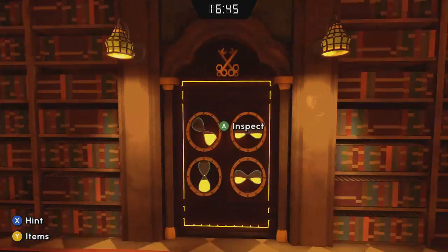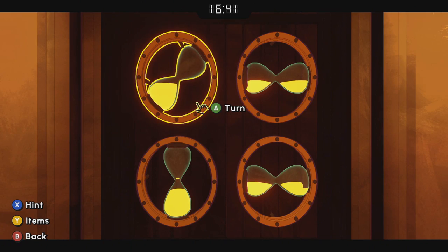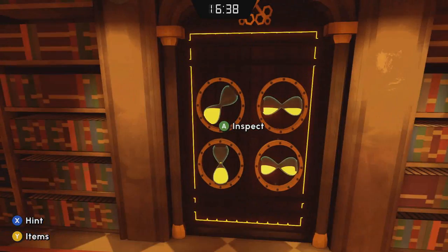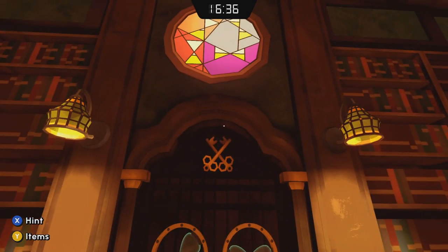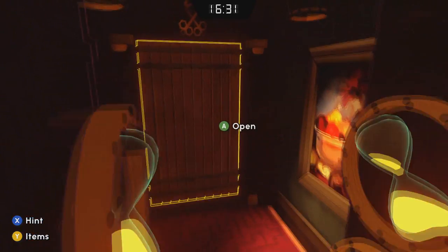We want to keep that one in the upper right horizontal. The one in the lower right is supposed to be horizontal, so now when we hit that, it opens the door.